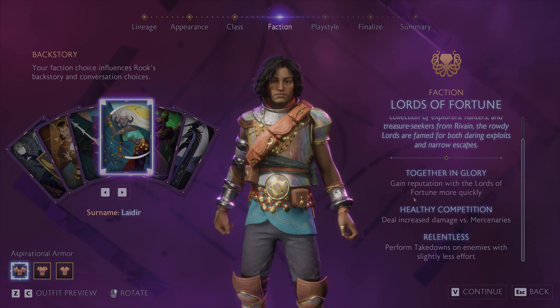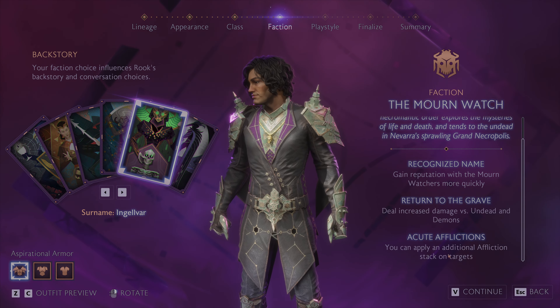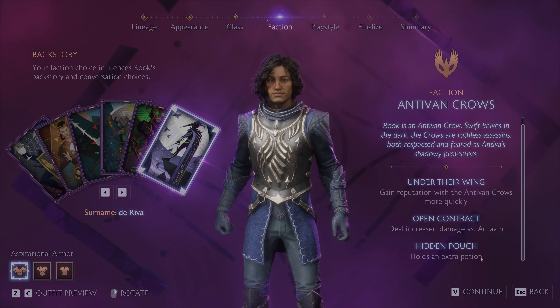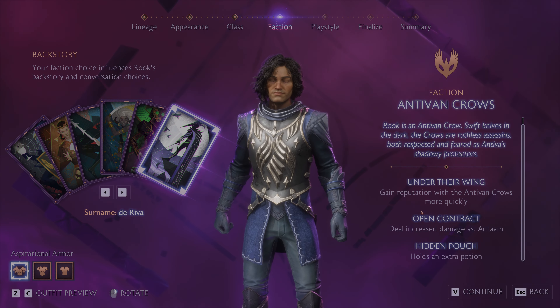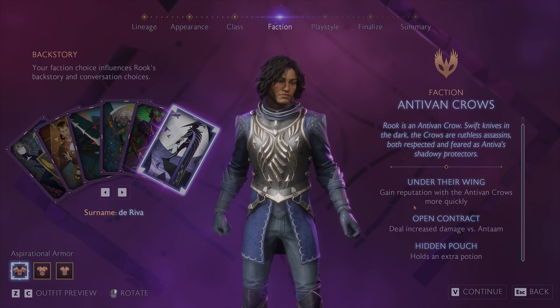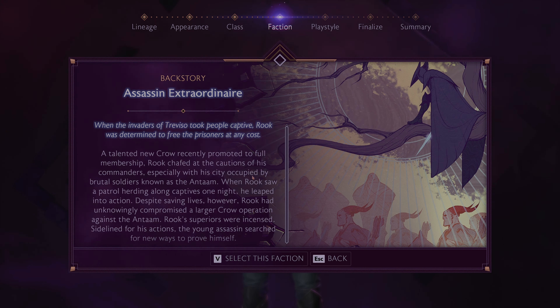Lords of Fortune, Antivan Crows — basically you get a bonus with one faction, a damage boost against one type of enemy, and one other perk. The Antivan Crows let you hold an extra potion — that sounds like a good option to have for those 'oh bleep' moments when you really need one. A little bit of rep from being one of the local assassins wouldn't hurt either. Let's go with the Crows!